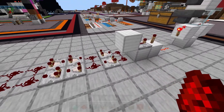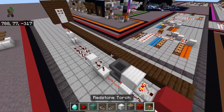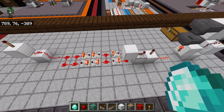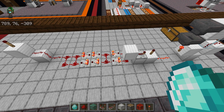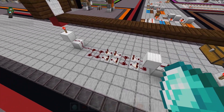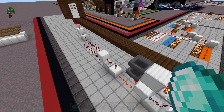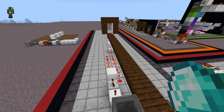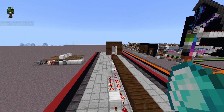We know that having two comparators will work even from something like an observer that has a one-tick pulse, as long as the observer is going into a repeater. Sure enough, both extenders are now working because we split them into two. The first one is extending the pulse into a static that is long enough to actually power the second extender, which will just keep the door open even longer.